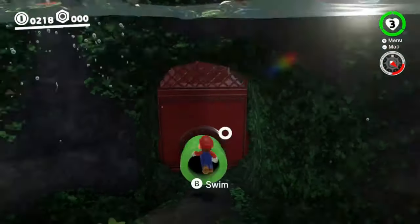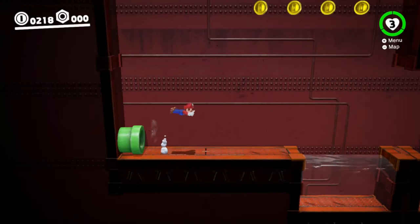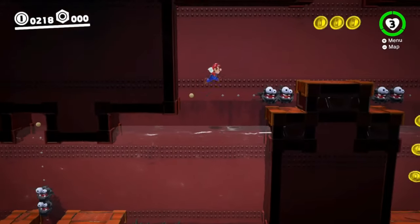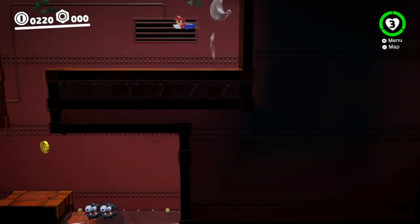In Wooded Kingdom there is a sub area known as the Flooding Pipeway. It features a short 2D challenge with fuzzies and moving water. While this isn't the only area in the game with moving water, it is the only location where water sinks below the surface.